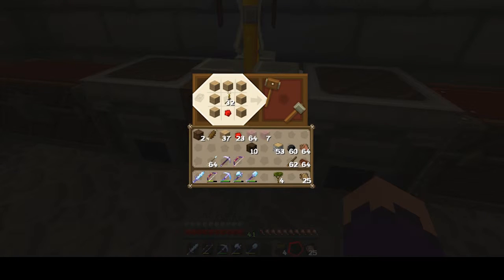Prismarine lamps though - what are they called? Oh it's called the sea lantern. It's a weird combination of shards and crystals and I don't have shards, I have crystals. So I really need to visit that sea monument - damn it.